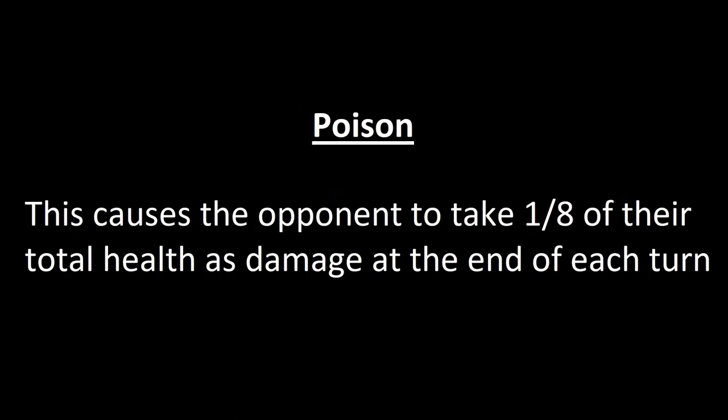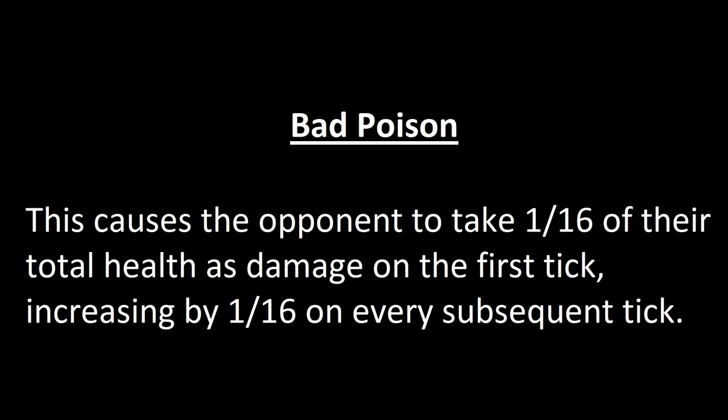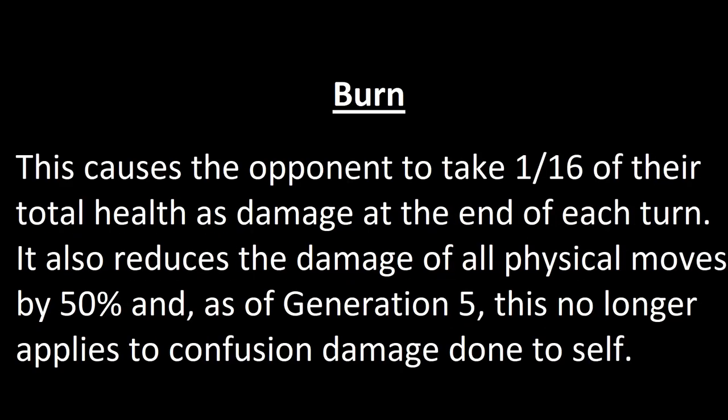Poison causes the opponent to take 1/8 of their total health as damage at the end of each turn. Bad Poison starts at 1/16 and increases by 1/16 each subsequent tick. Burn causes the opponent to take 1/16 of their total health as damage at the end of each turn, and reduces the damage of all physical moves by 50%. As of generation 5, this no longer applies to Confusion damage, which is potentially relevant to this challenge.